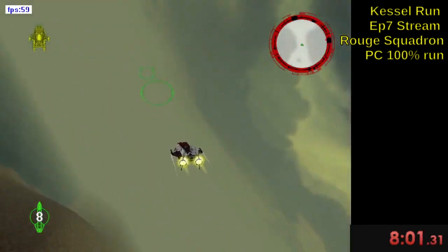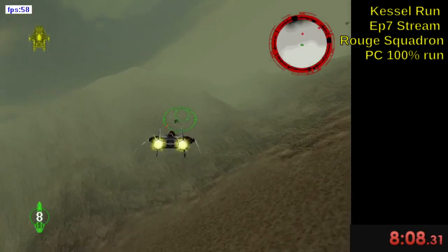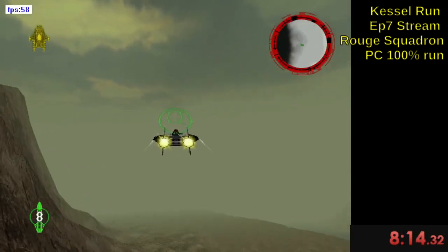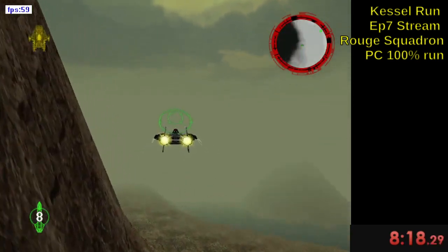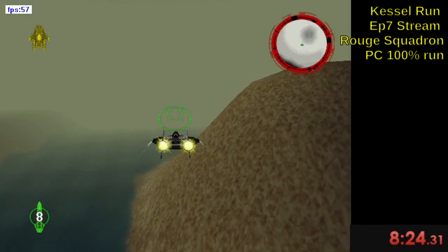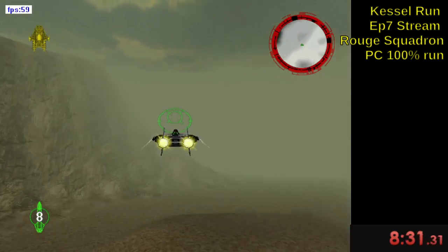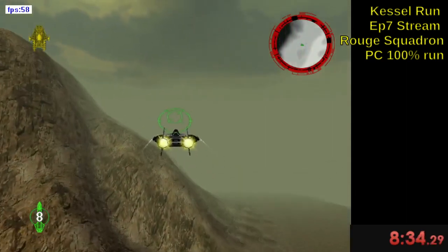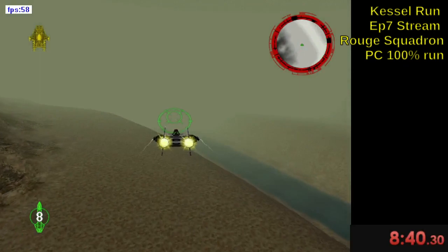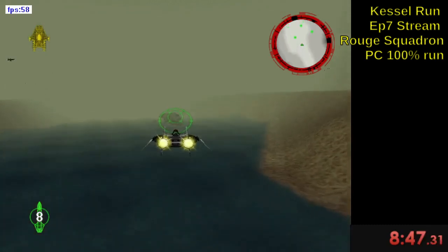So in Search for the Nona, we search for the Nona and she's got three possible spawn locations. Back there was one of them, here's another one, and it looks like it's the last one. The first spawn location is the quickest, but this one should still be fine. My shields are a little low so hopefully it's not going to be a big drama. The A-Wing is a very fragile ship.